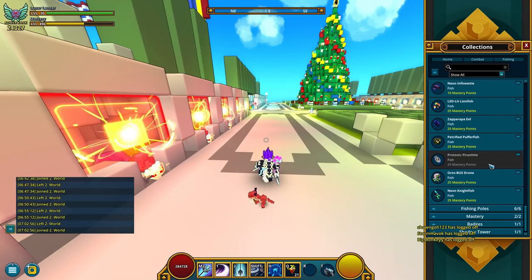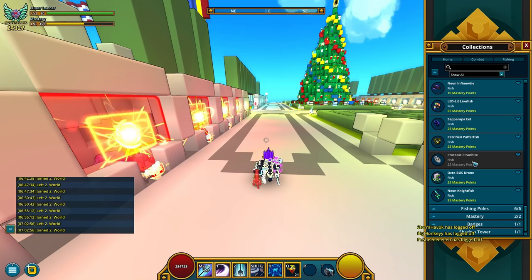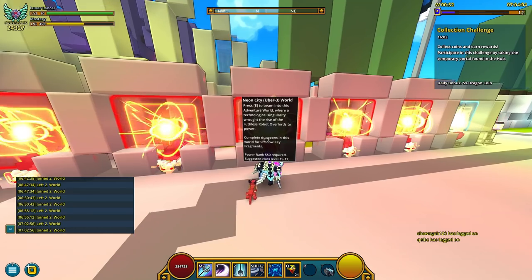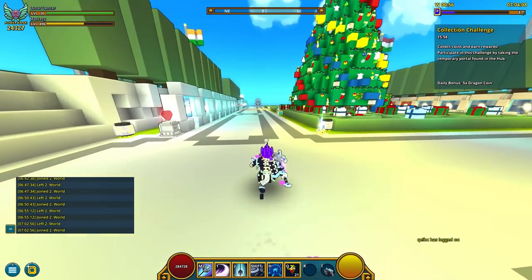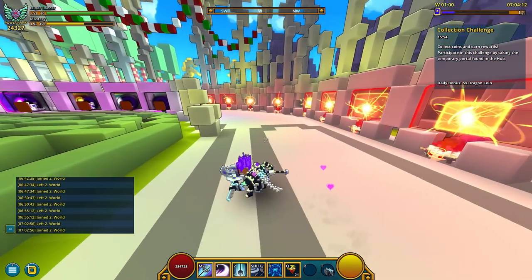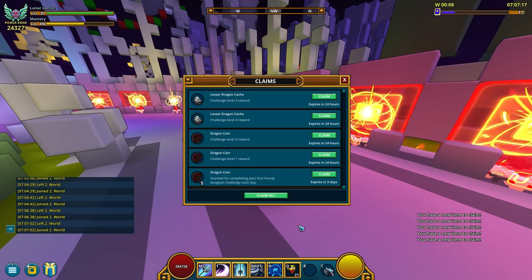The next fish, Protonic Pyranite — the one I don't have apparently — will require you to fish in Neon City. For that, once more, just take the Uber 3 portal, and you are gonna have to be between those two values mentioned earlier — so between minus 55 and 111 height. Challenge done, nice.